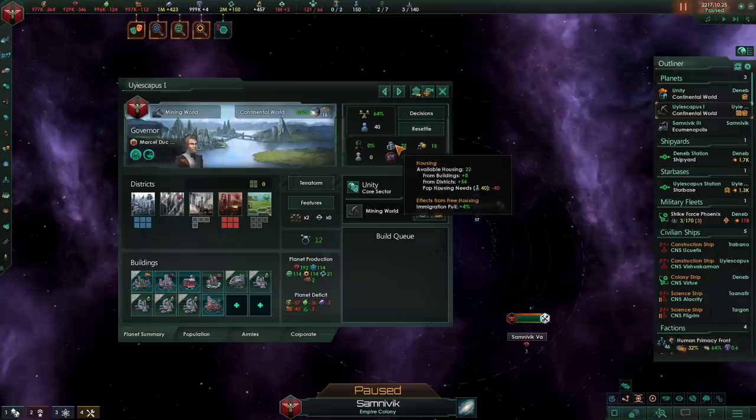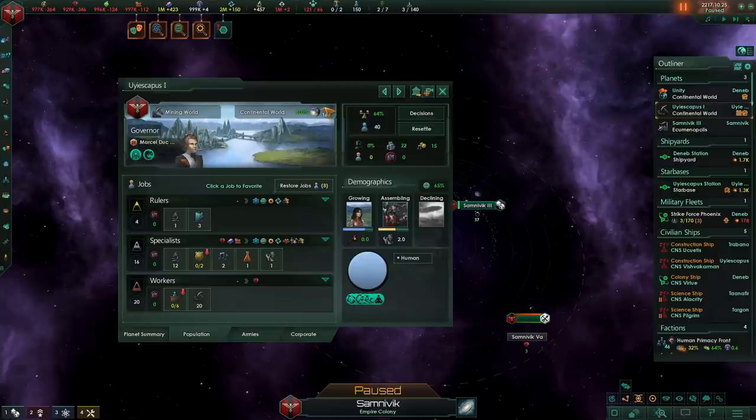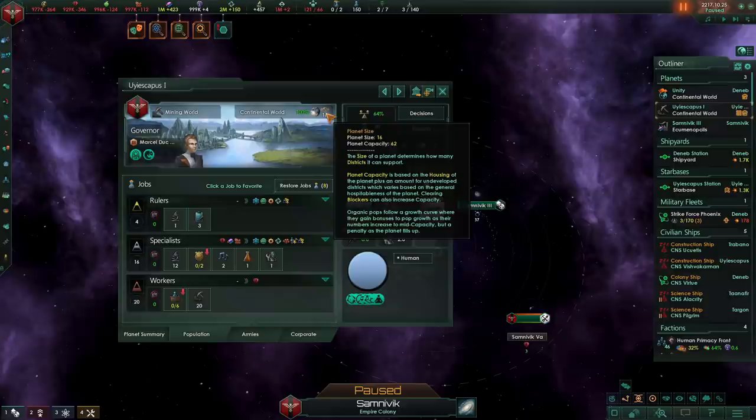In 2.8, it was possible and you'd be primarily limited by housing, but in 3.0 you're primarily limited by carrying capacity. Because you want to get as much growth on your planet as possible, you are really encouraged to spread your pops across multiple worlds instead of focusing them on a few particular planets.